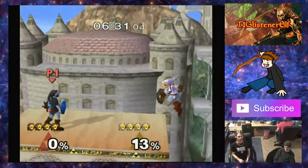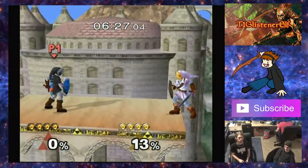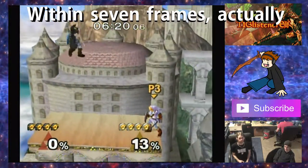In order to cancel that, you can press L or R within a certain number of frames before you hit the ground. I think it's three frames, but I could be mistaken.